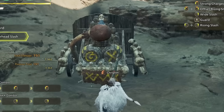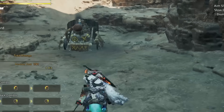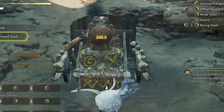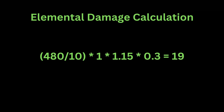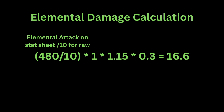Now I'm going to swap over to an RTN greatsword with the exact same stats but with 480 water elemental attack. Which element doesn't matter on this dummy because all of its elemental hit zone values are 0.3. We can do the calculation the exact same way but with the elemental numbers and some caveats. Regardless of whether you've turned off your bloat numbers, the elemental attack on your stat sheet will always be 10 times the actual elemental attack you have, just to make the numbers look good.